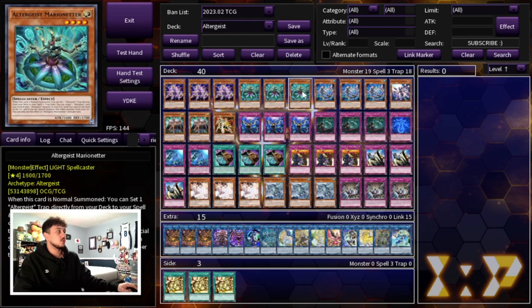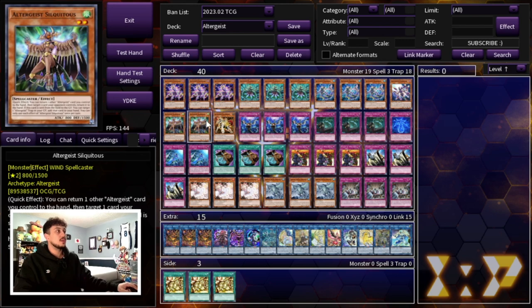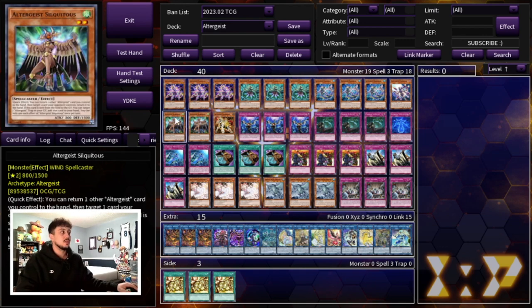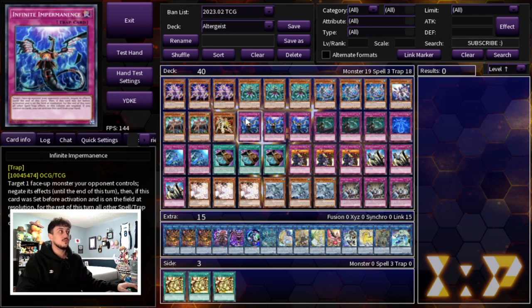Marionette and Milliseek are really powerful normal summons, and we're playing one Pukri. Pukri helps you link climb further and is another name you can search in the deck. We're also playing two Silquitous as well as one Pukri — pretty standard Altergeist ratios. I still really like Pukri because it gives you battle protection that a lot of decks don't have counters for. It's the one quote-unquote brick in the deck, but still very important in many situations.